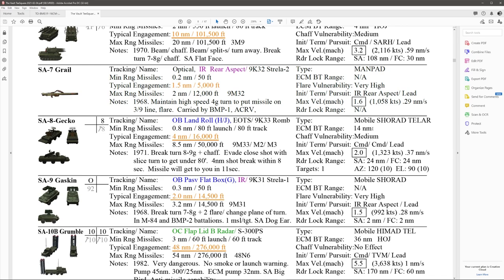ECM burn-through range is 14 nautical miles, so you can use that to get a little closer on the SA-8. Chaff vulnerability is medium — if you change your velocity and direction and do some chaff, it should lose you pretty quickly. Pursuit is lead. Maximum velocity is Mach 2.0. Radar lock range: search radar is 24 nautical miles, fire control is 24 — it uses essentially the same radar. Targets: one at a time, azimuth 120 degrees, elevation 90 degrees. We'll go into more detail in the 3D portion since it takes some visualization to see how to get away from the SA-8.